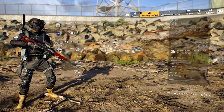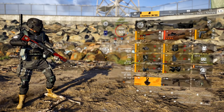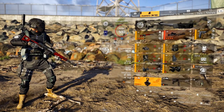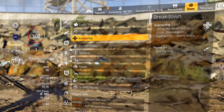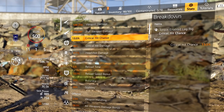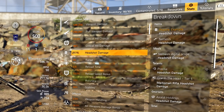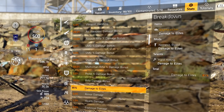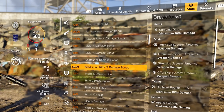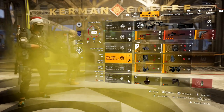For skills, run the Stinger Hive to activate Wicked, cause bleed, and then you can run whatever you want. The Nemesis has 13.5% critical hit chance, 46% critical hit damage, 217% headshot damage, and 91% damage to elites.